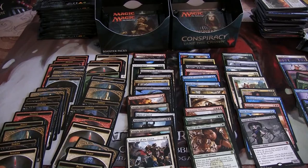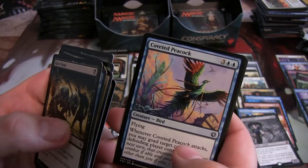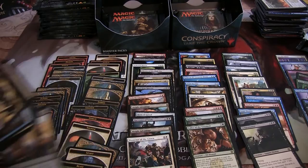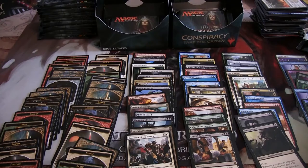At least in a draft there's always going to be those junk Mythics. A Windborn Charge, a Coveted Peacock, a Hydra, and Capital Punishment, and a Dragon token. I've got a Sangromancer and a Foil Lieutenant of the Guard. Pretty cool — back-to-back foils I pulled.